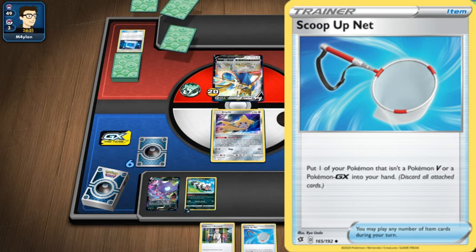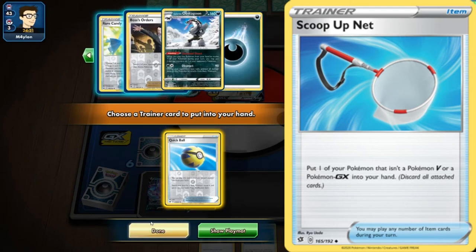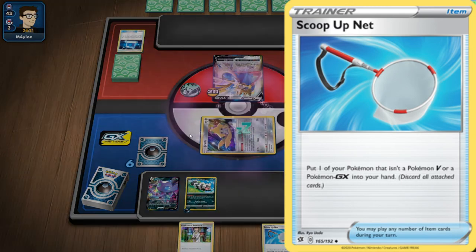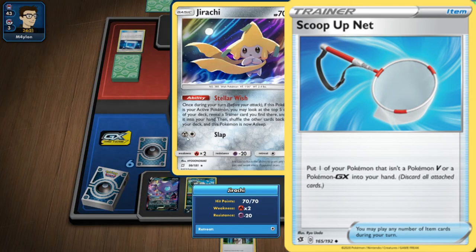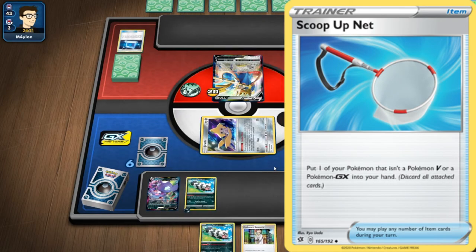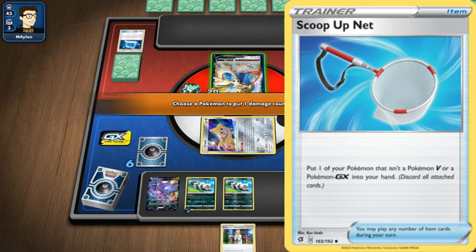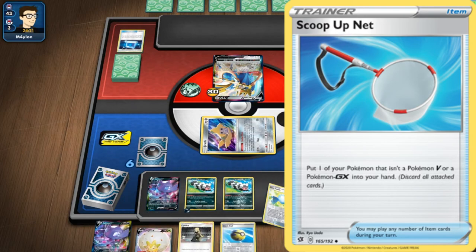Would EXs count with this card? I guess so, because the card only says Pokemon V or GX — it doesn't say anything about EXs. So I think if you are playing Expanded, EXs are not excluded, meaning you can pick up EXs, which is great and makes things a lot more powerful in Expanded. Judging from what the card says, it only restricts Pokemon V and GX, so EXs count — which is great for Expanded players.